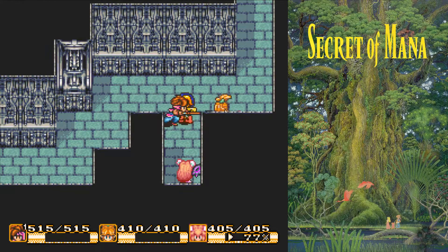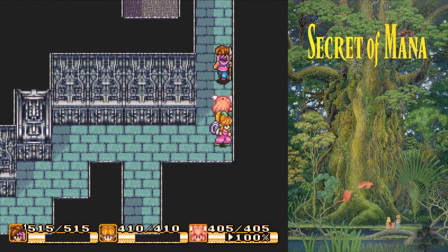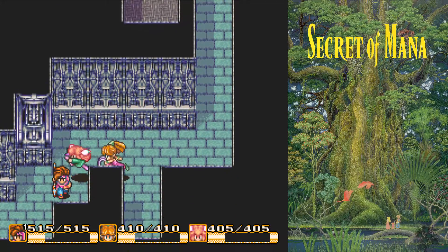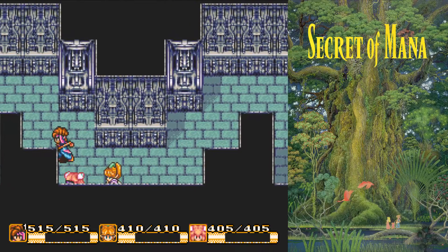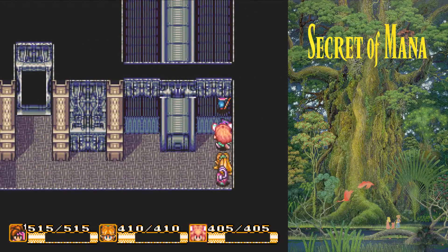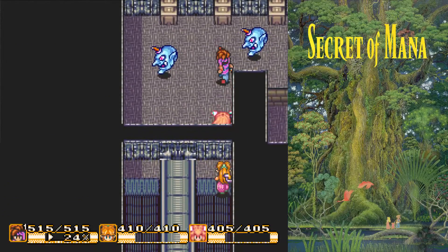Let's go ahead and whack this Captain Duck — knock them back down to private. There's a little ledge here that we can't get over. You could actually get over that by using the higher level spear attacks. Anything that moves you pretty quickly across space will usually work.